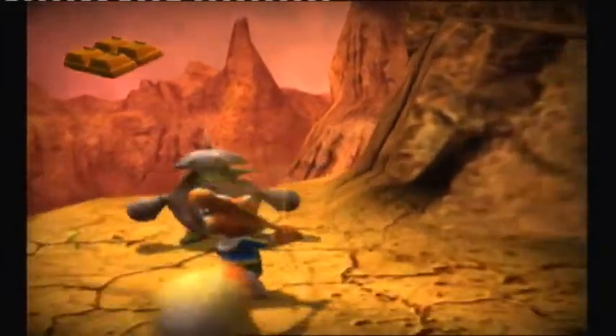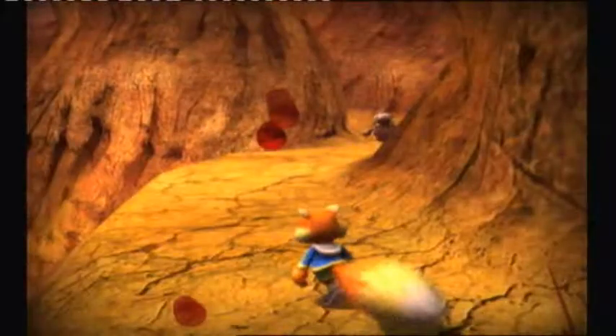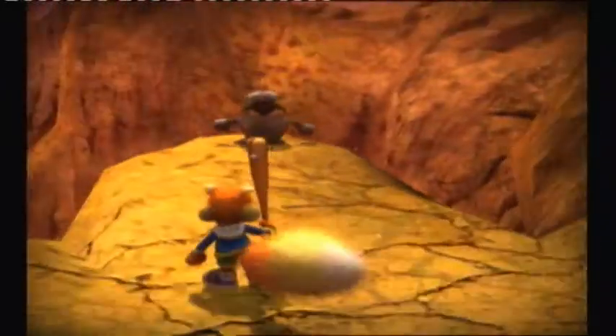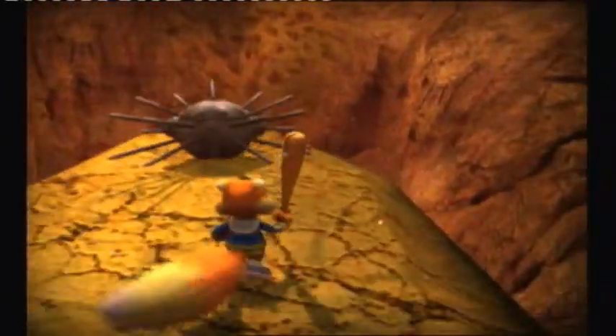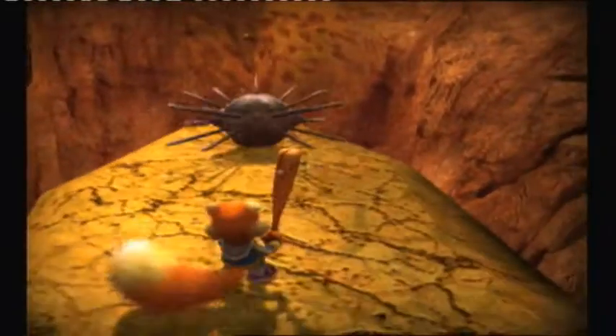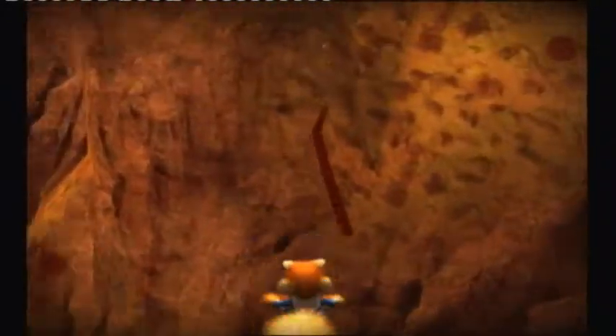Come here. Just die. Thank you. Oh my god. Oh, another one — no, I'm going to skip you. You are annoying. Hopefully he doesn't attack me. Oh no. Now I'm trapped — I'm sandwiched between two spiky bastards. Come here. Oh my god. Just jump. Jump for freedom.